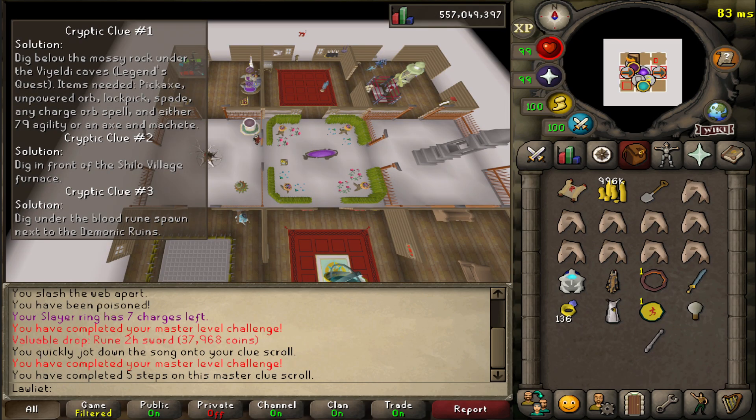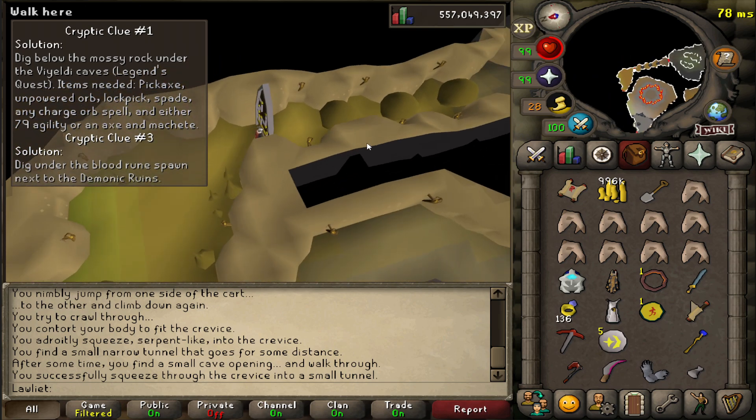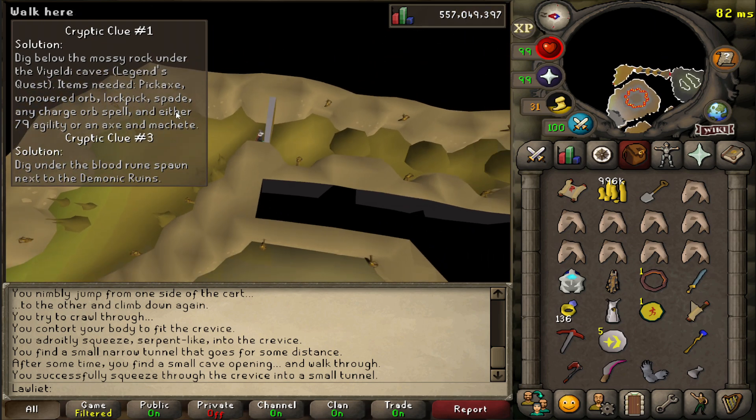It's clues like this that really don't make me want to do every single clue I get. This has got to be one of the worst ones by far — it requires a whole lot of items and you have to journey 10,000 miles away. And that's not even the worst part. The worst part is that they had the audacity to make it a third of a clue step — it's not even a full clue step. It's annoying enough, but it's only a third of one step. Insane. I forgot an item, which is very easy to do because there's a whole list of items you need to bring.